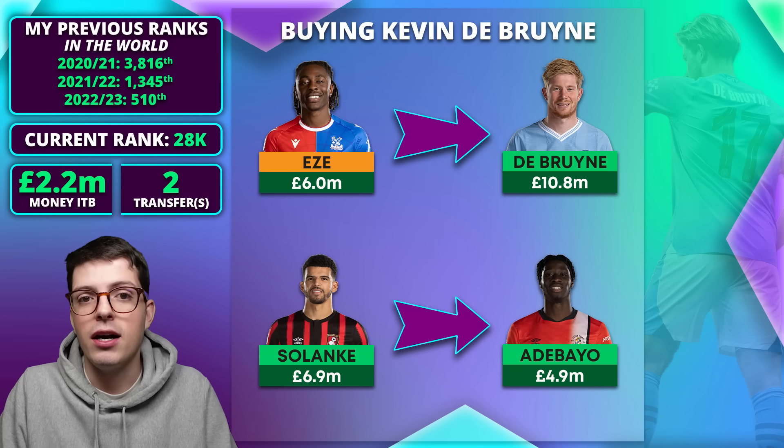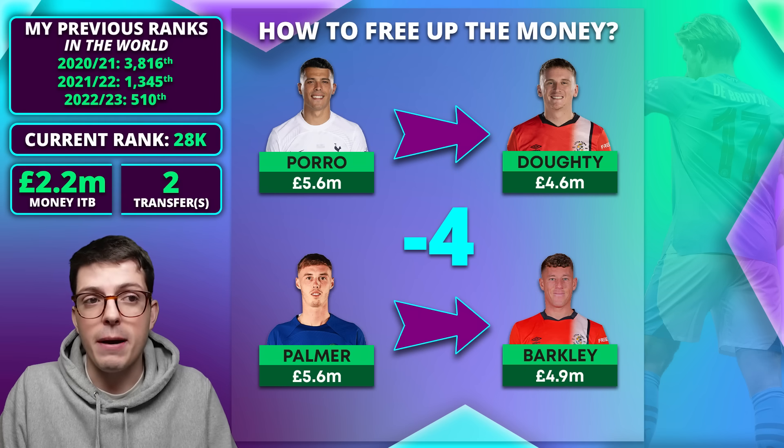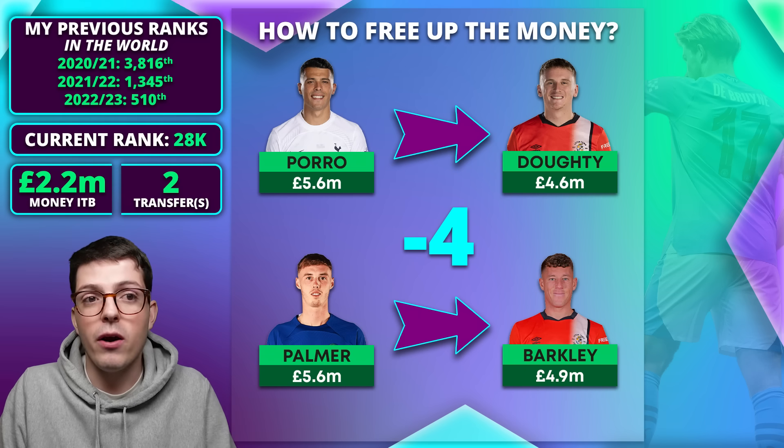There are two places I could free up money. First is downgrading Pedro Porro to Alfie Doughty — Doughty is a great option, Porro hasn't looked as good recently, and Doughty has Sheffield United this week then doubles. Importantly, Porro also blanks in game week 26 so I'm not adding a blank game week player by making this transfer. The other option is selling Cole Palmer — because of the Chelsea win, Chelsea now have a blank in game week 26, play Manchester City away in game week 25, and blank in game week 29. I never thought the day would come where I'd sell Cole Palmer, but with the amount of fixtures coming up, I could.